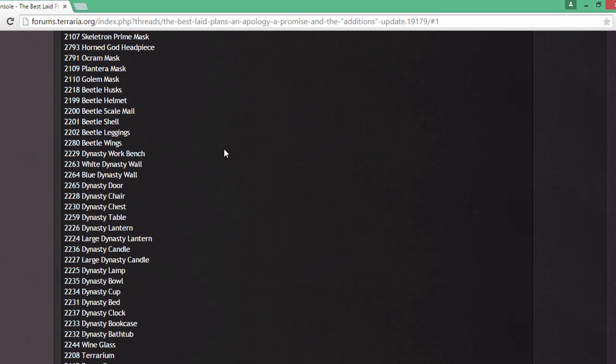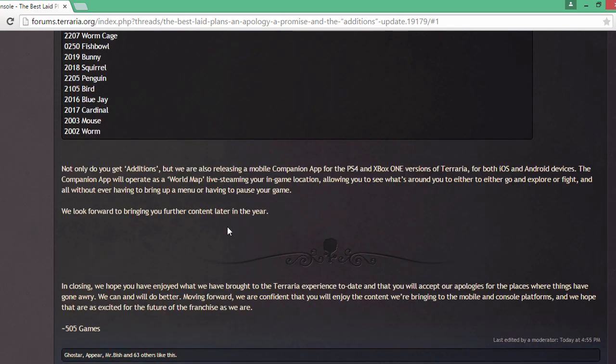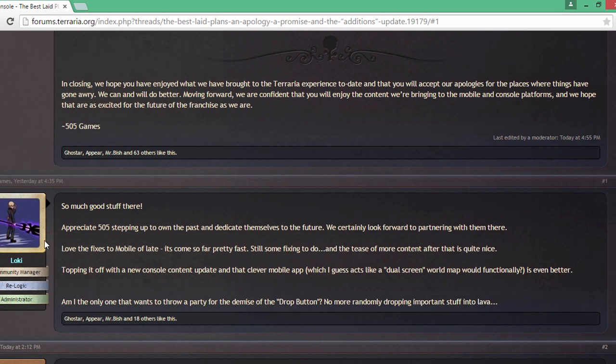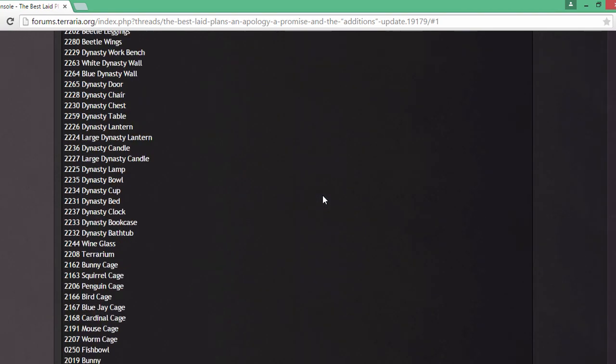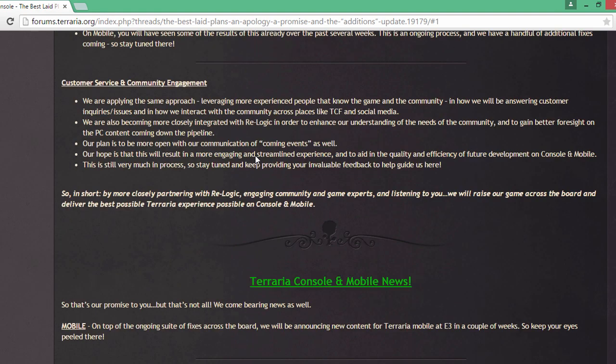They're also releasing a mobile companion app for the PlayStation 4 and Xbox One versions. The companion app will allow you to operate it as the map — it live streams your in-game location, so instead of going back and looking at your map, you can literally just look down on your phone and it'll all be there, which is awesome.